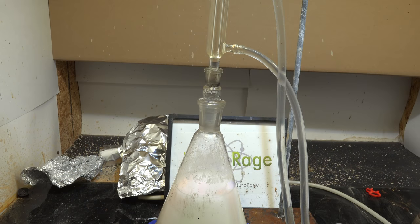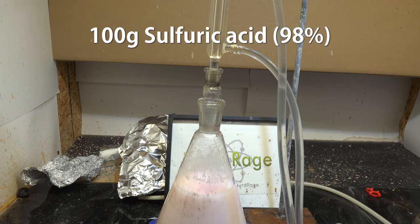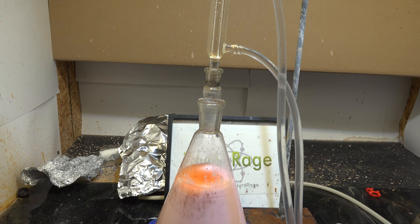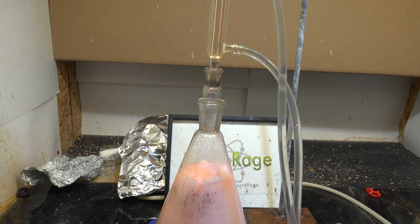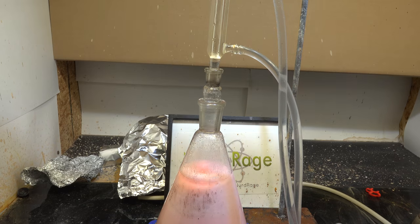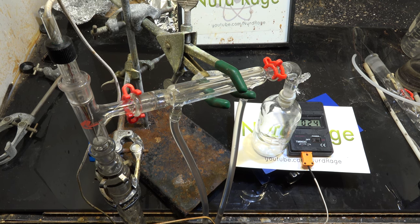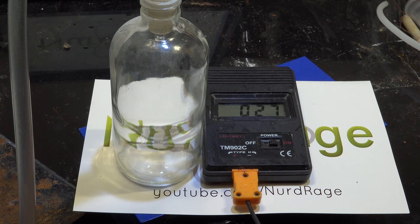We start with 200g of borax and add to it 650ml of methanol. Now we set up a reflux condenser with cooling water and add 100g of concentrated sulfuric acid to the top. I'm using low grade drain cleaner acid but this will still work. Very slowly add the acid, as methanol has a tendency to boil when mixed with sulfuric acid. This is also why I have the reflux condenser set up to control the boiling methanol vapors. Once all the acid is added, rearrange the condenser and set up a fractional distillation column. Now very slowly raise the temperature until you start distilling a fraction at 54 degrees Celsius.